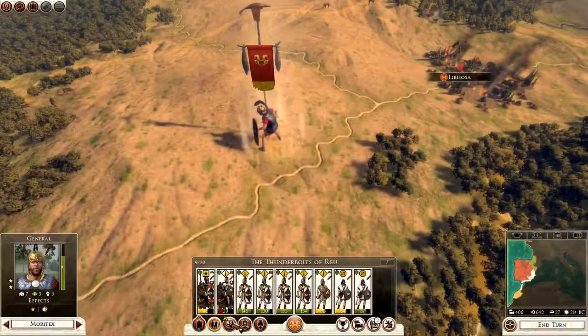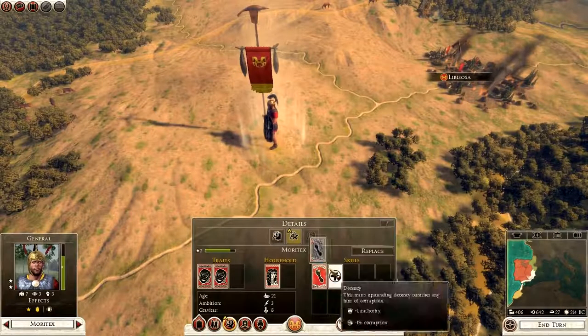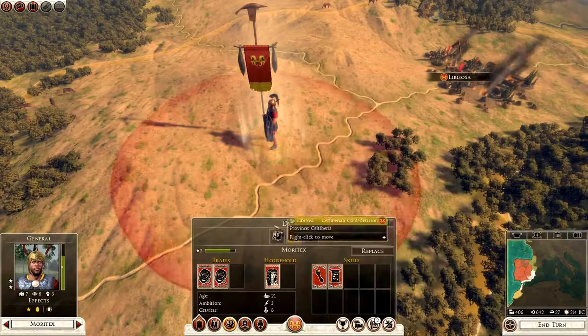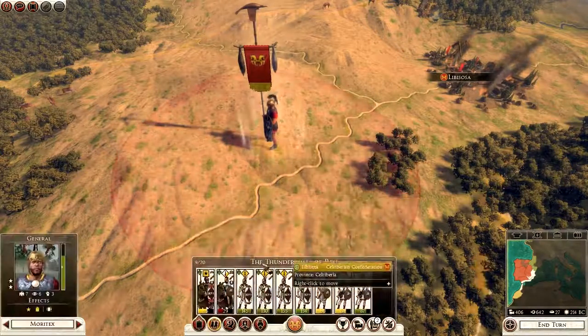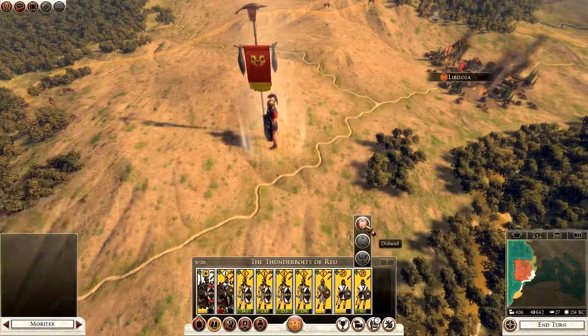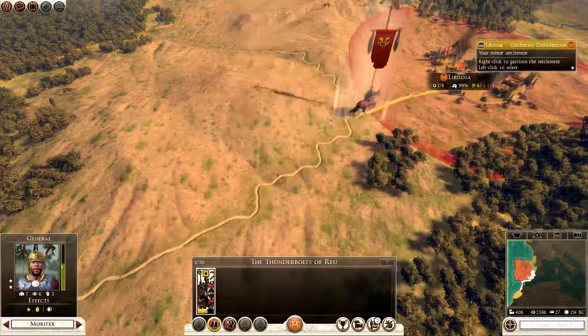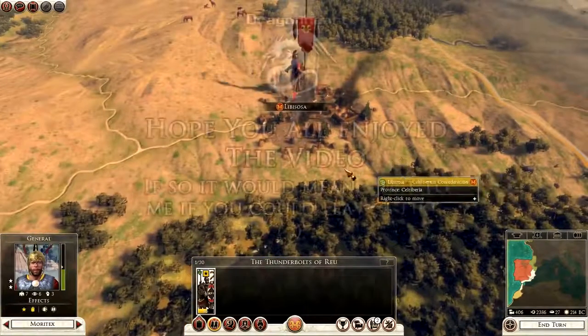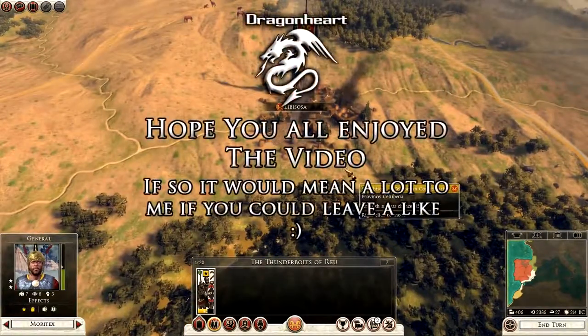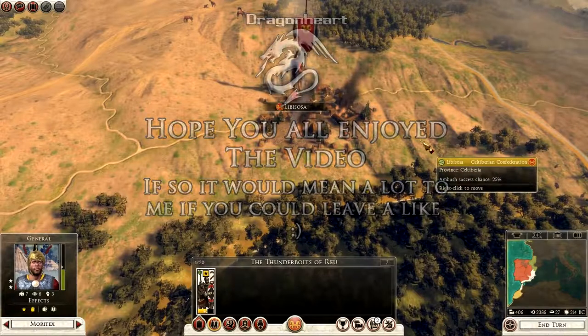Some military traditions for us, please. Sword armed, cannon. We're going to take all of these and disband them. This army is going to go back to Libisoa — job well done. I'm going to end the episode there. I've been Dragonheart — hope you've all enjoyed. Until next time, goodbye.